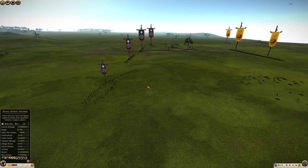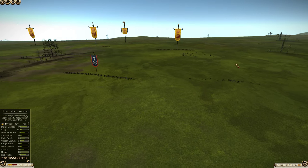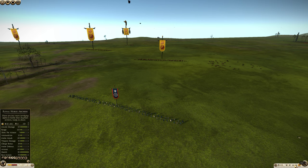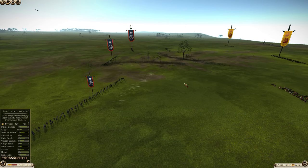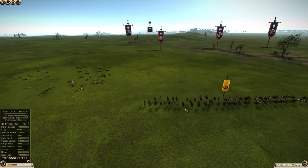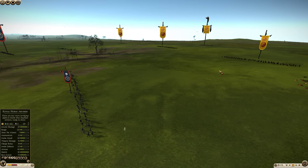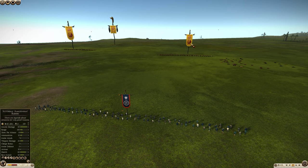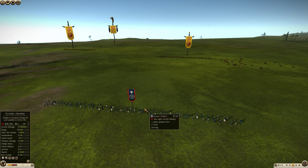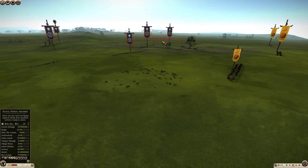Another way to do it is to kite missiles. This is micro-intensive and can be difficult to do — I am doing this on fast forward, so I'm going to do a lot worse than I would at normal speed. But here you can see the basic idea: you're going to move into range of the archers, and when the archers start firing and getting off a volley, you're going to pull away, which means the missiles are going to miss you completely.